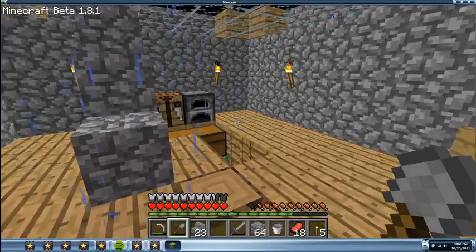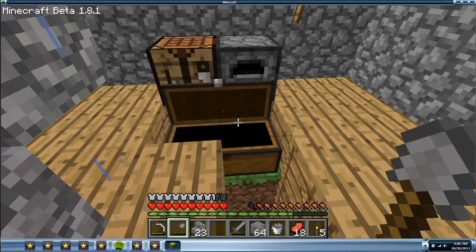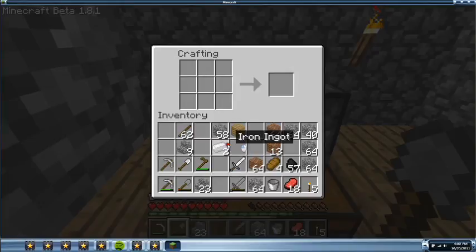Well, there is something I did remember that I never showed anybody. You take two iron and you place them in a diagonal angle like that. I guess it does work over there too. So any two spots at a diagonal angle, you make some shears.